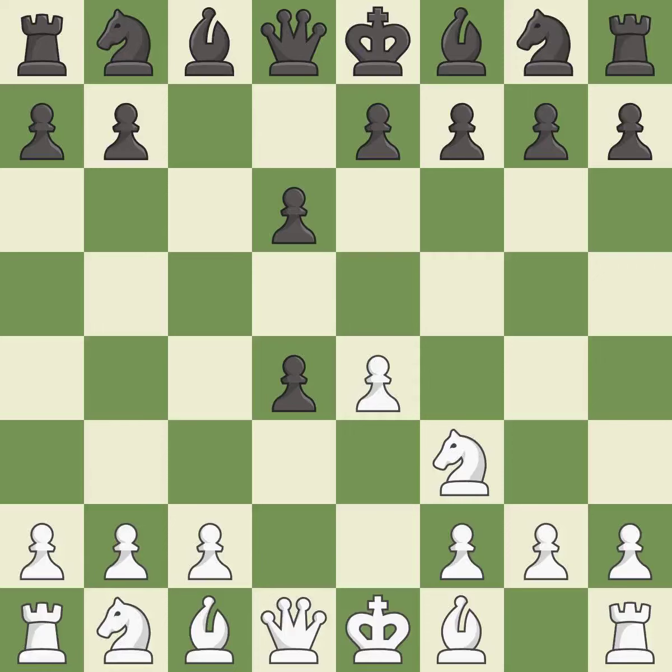Cxd4 gives black two central pawns versus one central pawn for white. Nxd4 recaptures the pawn and activates the knight, in return for having one central pawn versus black's two central pawns.